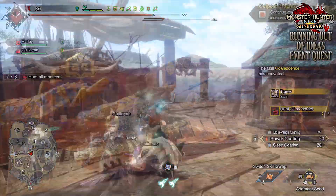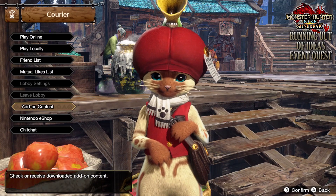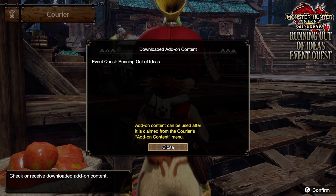Now as always, to claim new event quests, you go to the Correa Palicos found in either the centre of Kimura Village or Elgada. Go down to add-on content, and you'll be able to claim the new event quests there.